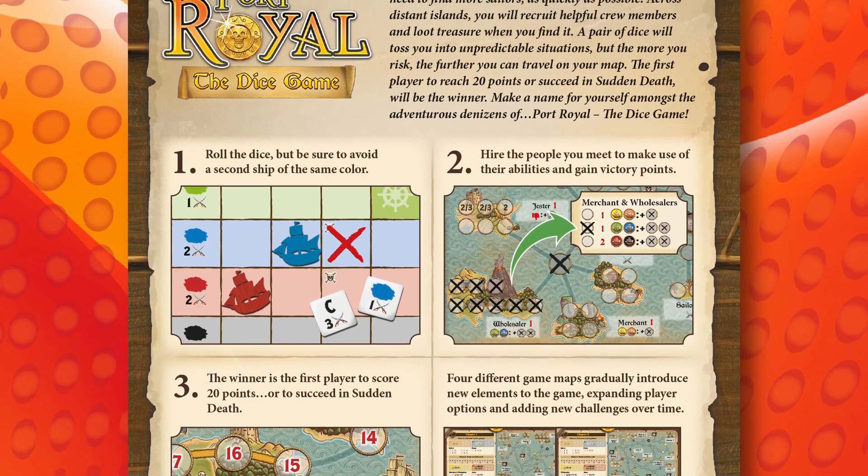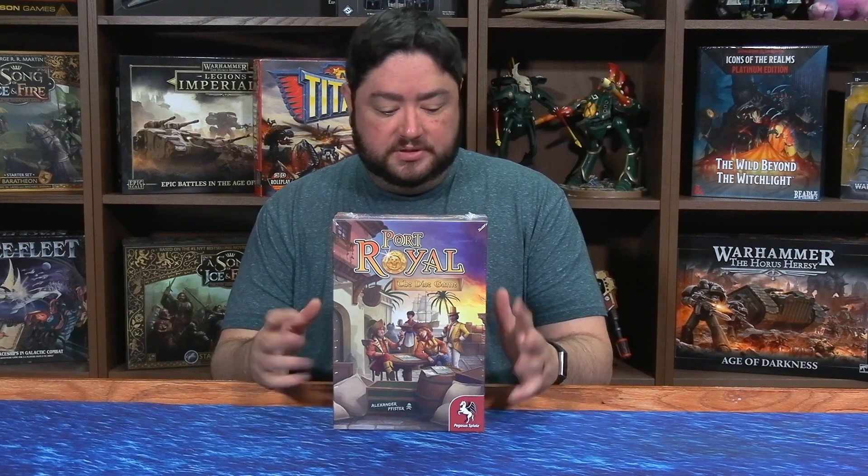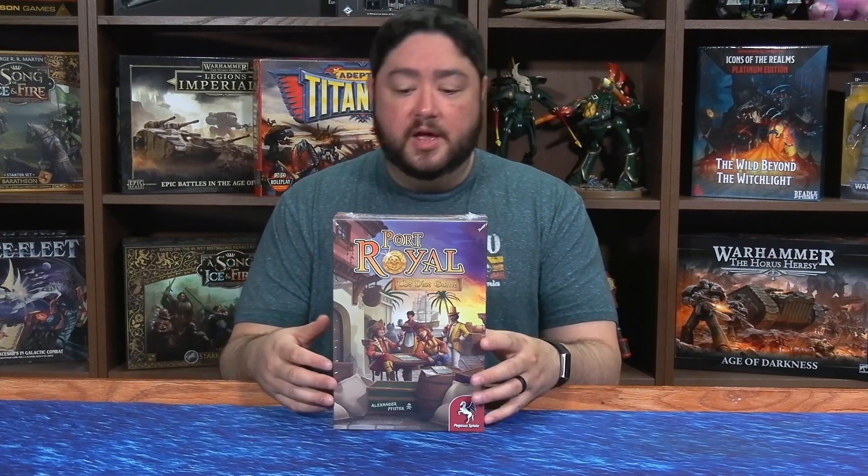It's a pretty straightforward game — the first player to reach 20 points wins, or if you succeed in sudden death, then you'll be the winner. While the gameplay mechanics aren't terribly complicated, it's a lot of fun and really fast to play. Games take about 20 minutes to an hour-ish. It's designed for two to five players and is ages 14 and up. If you like pirate themes, this is a great game. Also, there are four different maps that slowly introduce new mechanics to the game, so as you get more used to the maps, you can change them out and it grows as your experience does too. Port Royal: The Dice Game — dice and pirates go together.